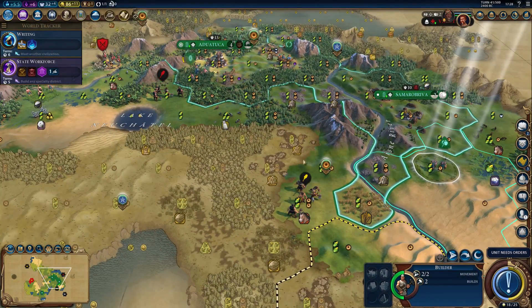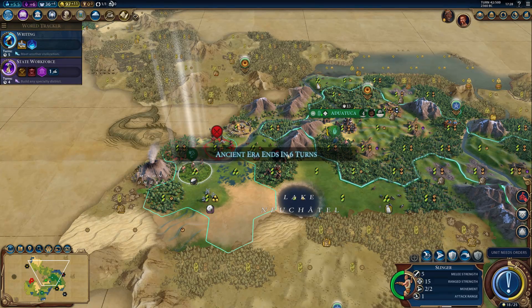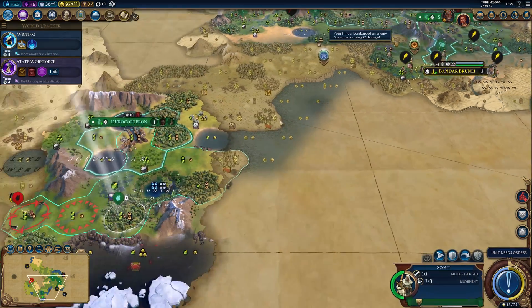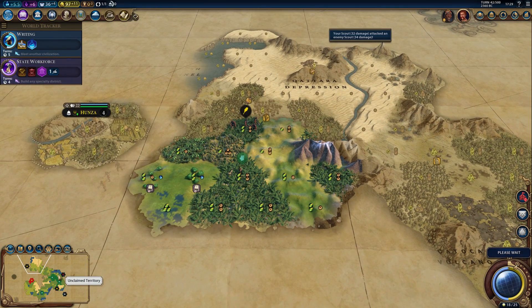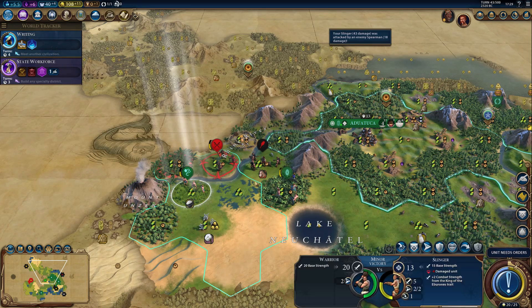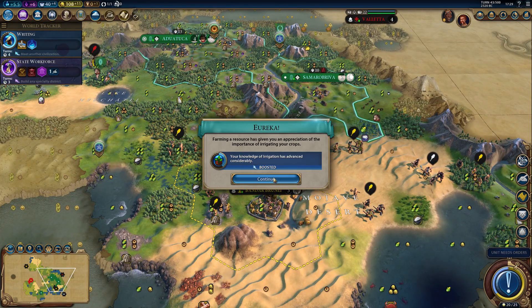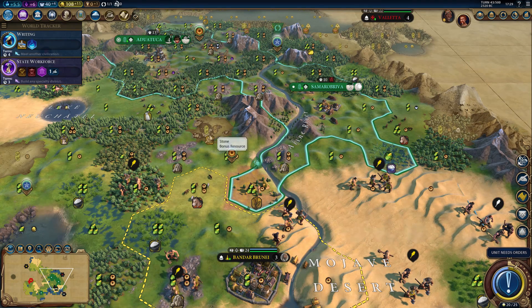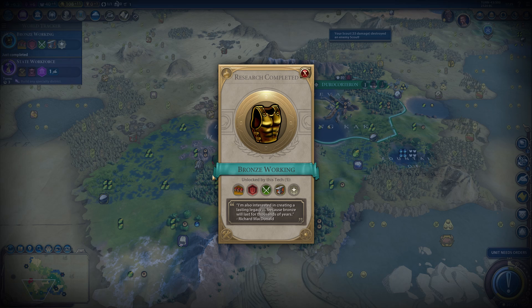I don't think the city-state will help me with that barbarian camp, but it looks like it actually might — that seems to be where he's heading. He left the camp, which is good. I do not want the city-state to kill that spearman — we want to kill it ourselves because we need it for the boost. Here's a barbarian scout — I can probably kill him with my scout. I need to be careful because I do not want the city-state to kill him. He should not be able to kill him with this attack, especially across the river. There's the Irrigation boost. And here's Bronze Working because we killed the barbarian scout.